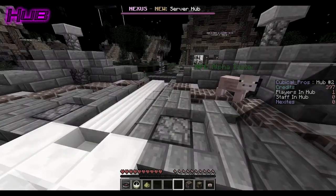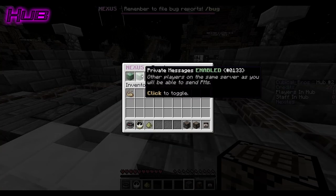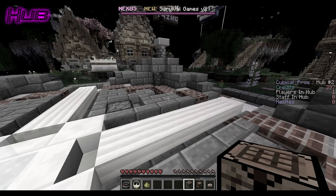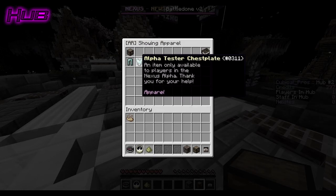Located in the hotbar is a player settings tab that allows you to toggle blood particles in-game and private chat messages. Also in your hotbar is an arsenal which allows you to select gadgets and apparel to have fun in the lobby with other players.